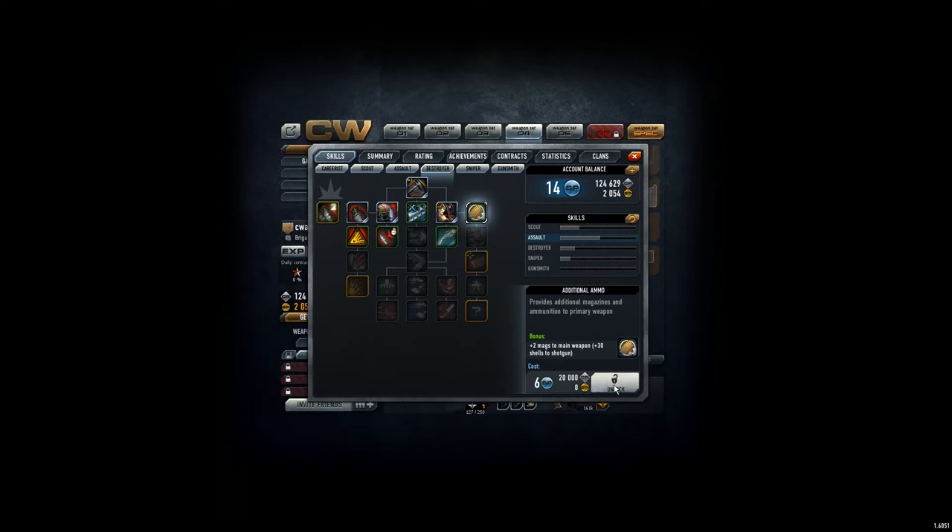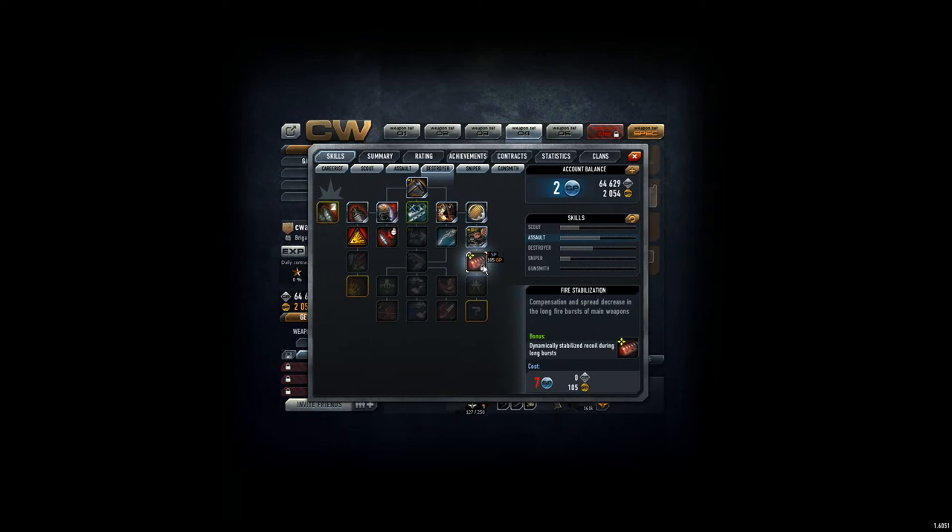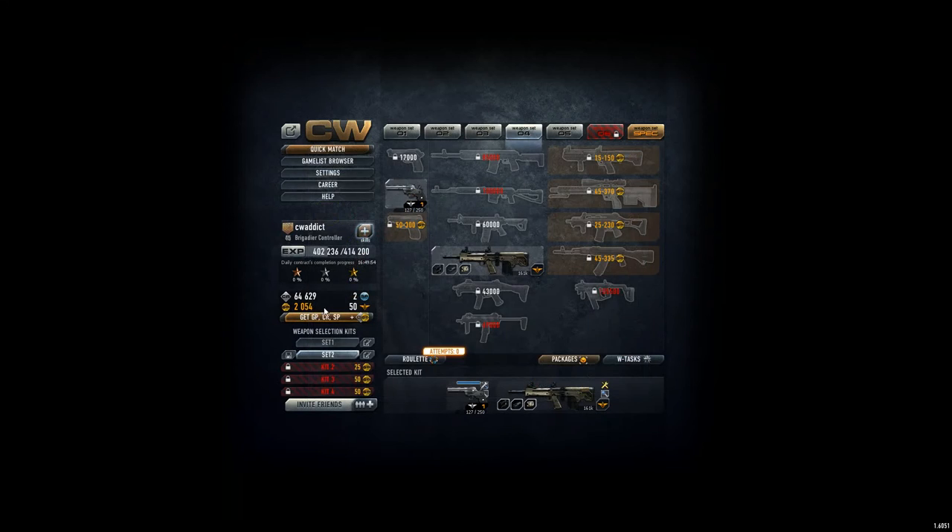First of all, we get the 2 extra magazines — that's 6 skill points — then we can go for the minus 15 points to the recoil weapon, and next time I need 5 more skill points to unlock the fire stabilization skill. Furthermore, maybe I also go for these 5 skill points for the soft 10 points more damage. That's the other goal — I need 3 more here and 5 more here, so 8 more points in total, and the money should be sufficient.